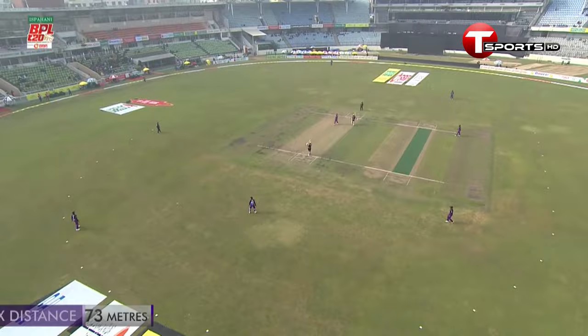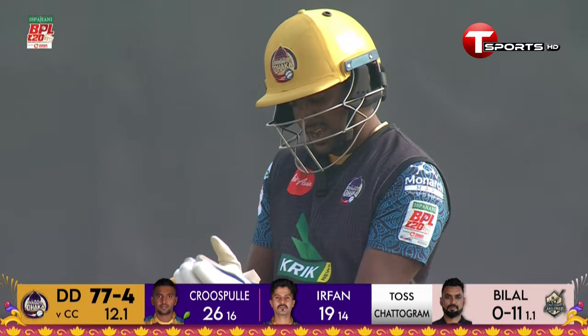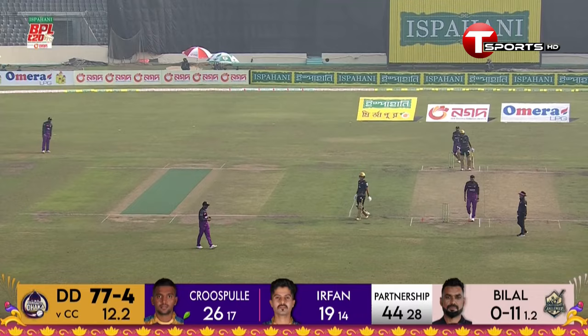Not much pace behind that one from Bilal Khan — the distance, 73 meters. The long hop for Cruz Bulle. He frees his arms. Mentioned the grass, mentioned the ball — stands up a little bit and bounces on you. Read that well, just got underneath it. It's better from Bilal — he's been quite impressive in the previous two matches.